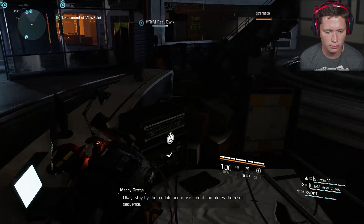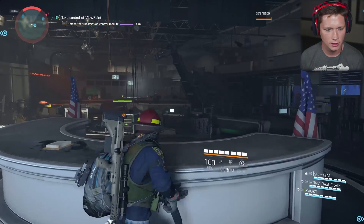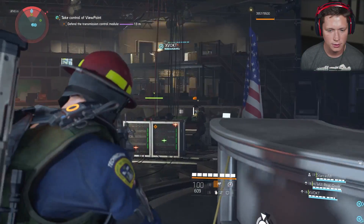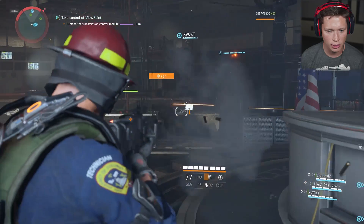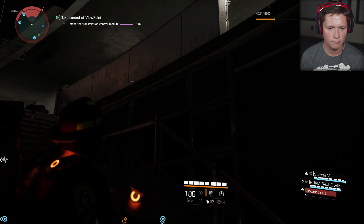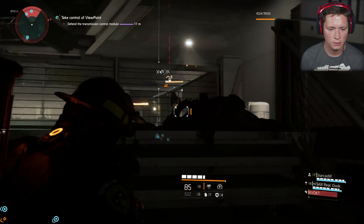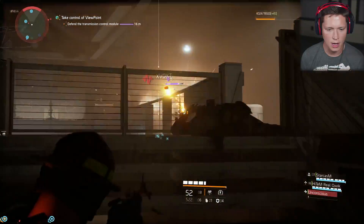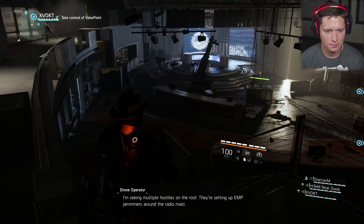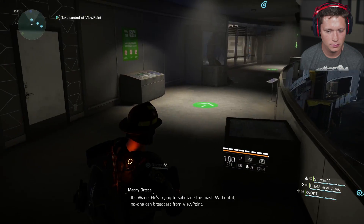Reset the transmission control module — make sure it completes the reset sequence. And now we've got to defend it. I'm going to get back here. How did I know they were going to be coming in that way? Got a gold guy over here — shred through him. Somebody just went down — I'm going to come get you, brother. I may not because there's a gold guy right there, but I'm still going to try it. Multiple hostiles on the roof — they're setting up EMP jammers around the radio mast. It's Wade trying to sabotage the mast.